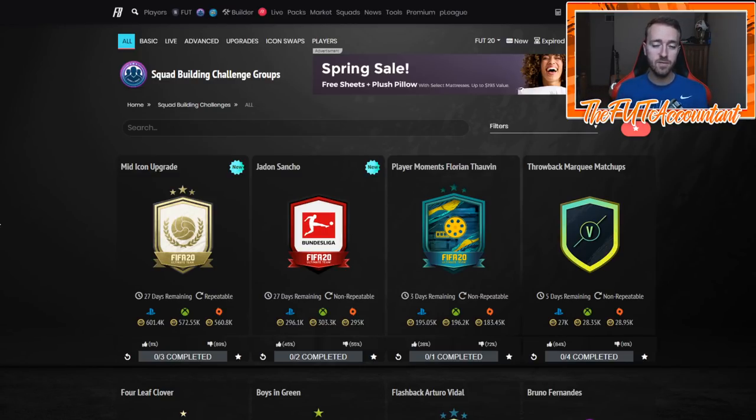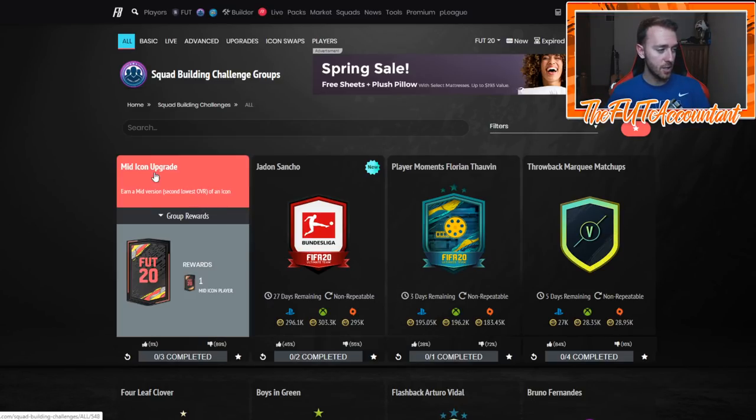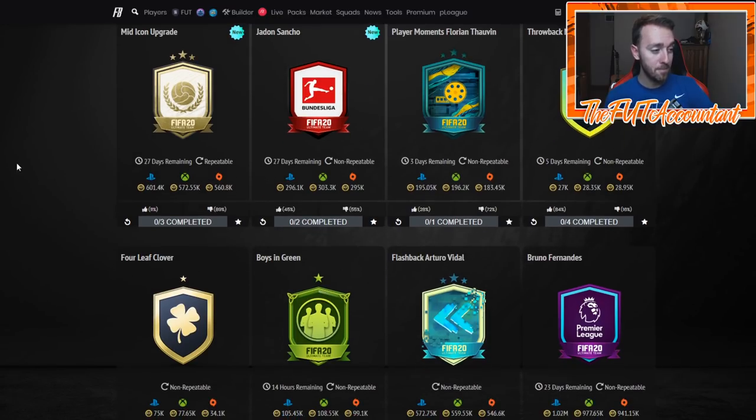EA was very smart when they designed this SBC — they designed it so it would hit all different areas of the fodder market: two 85-rated squads and an 88-rated squad. So you're getting 84s through 87s for those 85-rated squads, and then 87s, 88s, 89s, 90s, and even 91s for the 88-rated squad. They're covering all the fodder basically from 84 all the way up through 91 and requiring it, making it all useful.